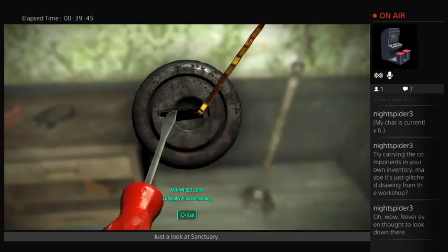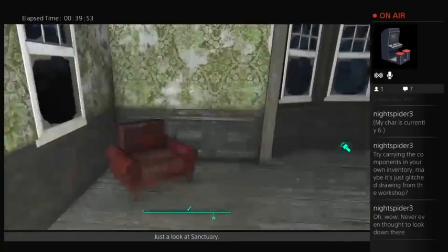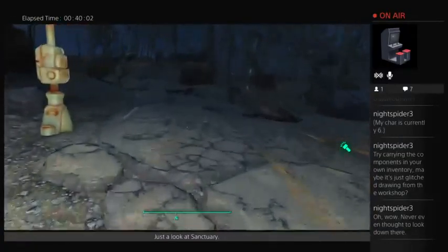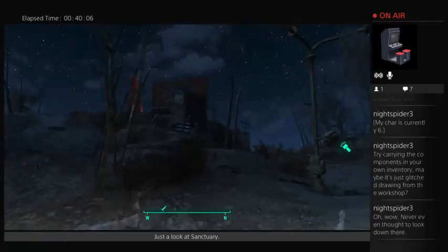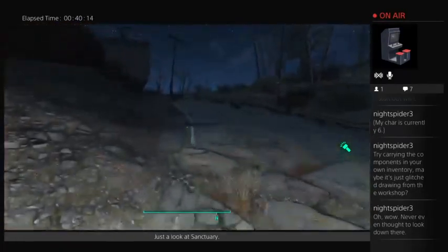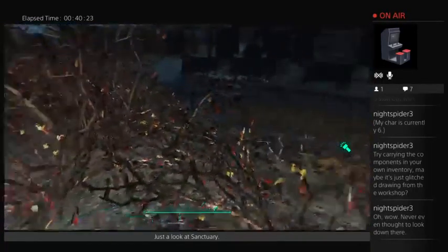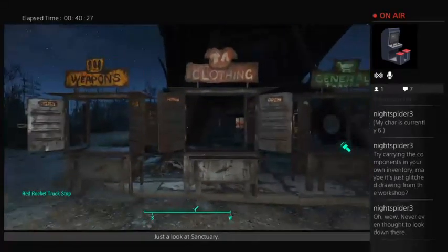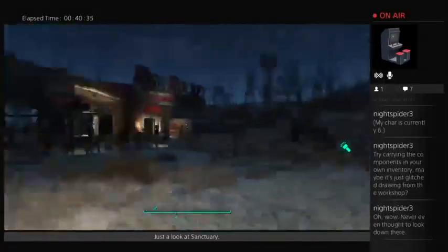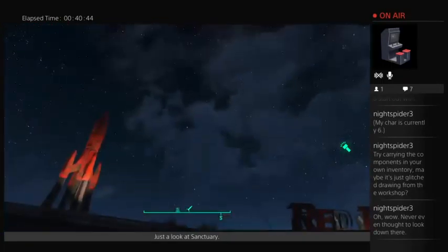The blood bugs that hang out by this Brahmin corpse also respawn — fortunately I've got a machine gun up here so if they get out of line the guns will shoot them. You can see another shack foundation — I really like using these for raising up weapons. My little trading area — shops at Red Rocket. I've seen videos online of people who have built just the most incredible amount of stuff on top of Red Rocket, just building up, up, up.